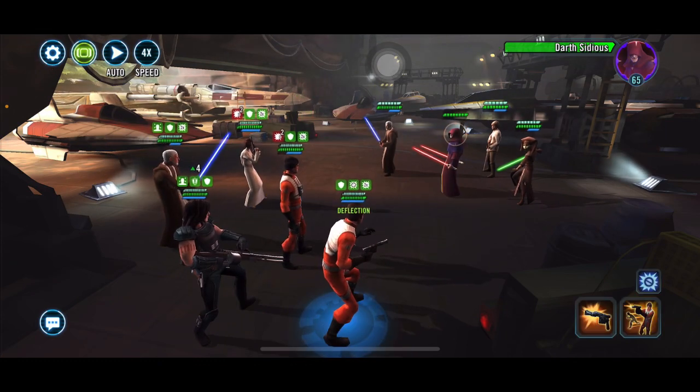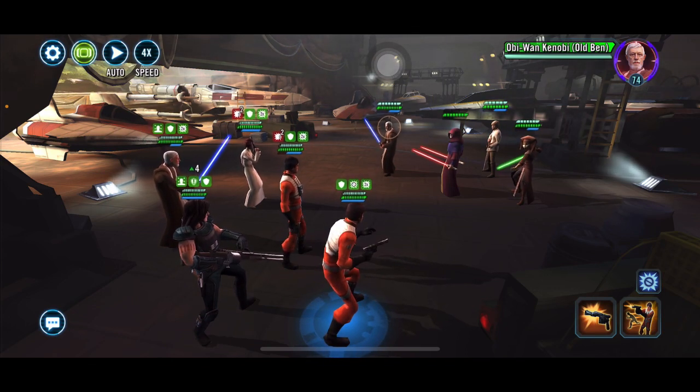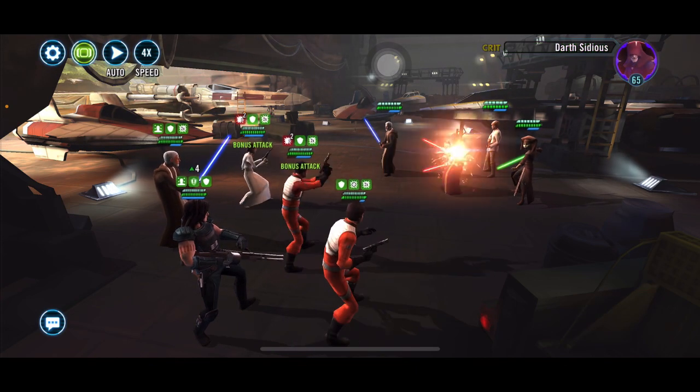As I mentioned in my tips and tricks video for new players: don't go after tanks because they don't put up much damage — go after someone who's actually going to hurt you. This is a perfect example: I'm not going to go after Old Ben. One, he's not taunting yet. Two, if I kill him he gives the rest of the crew all these buffs, and I don't want to make them stronger.